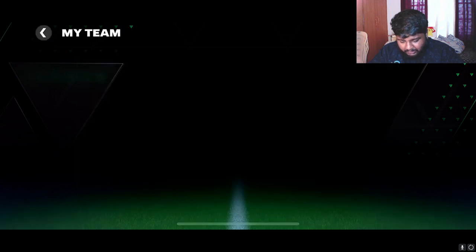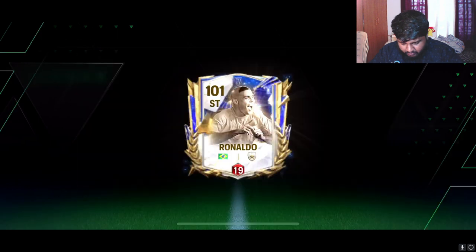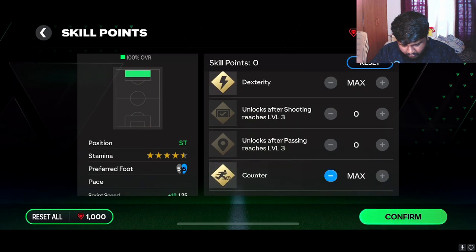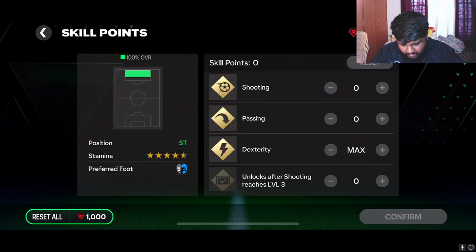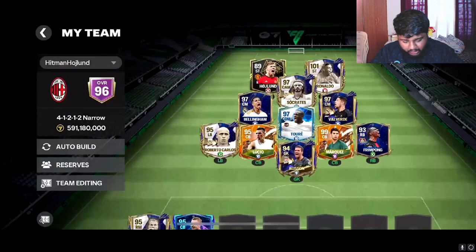Do I max out? I think I'm gonna max out. Sprint speed, short power, positioning, bulk, and counter - we're gonna max out this card's counter, which is nice. Once we get more seven Mascheranos we'll send him to max.